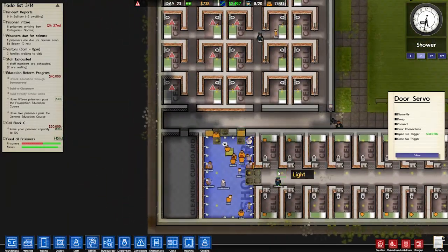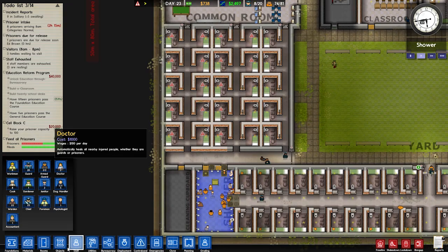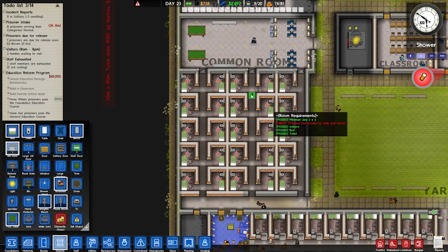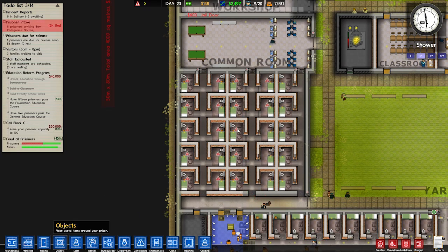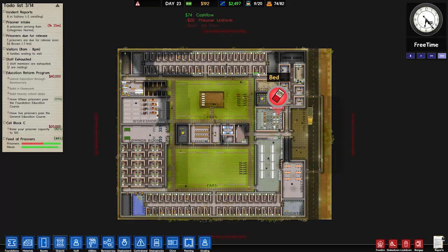They'll go in there to have showers — good stuff. I would love to get that $20,000 for our prisoner capacity being at 100. We just need a few doors. We have three spare doors so we might put one there, one there, and one there. Then we're just gonna get a whole bunch more.